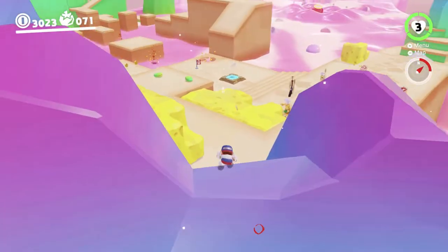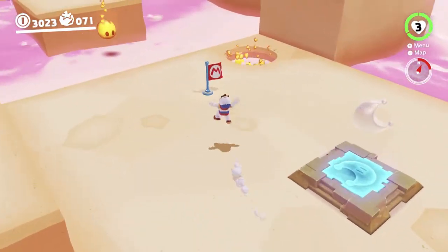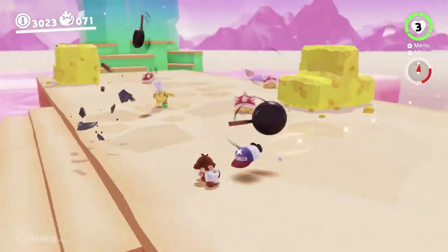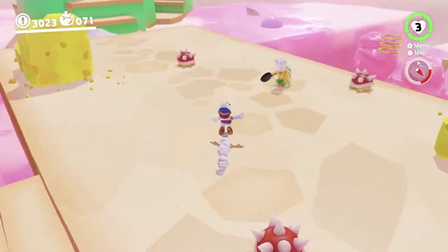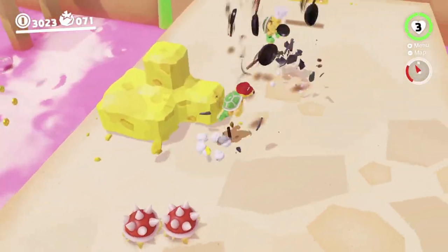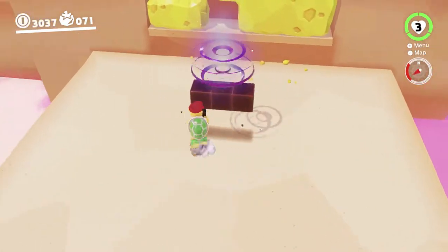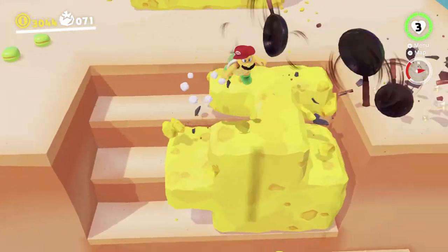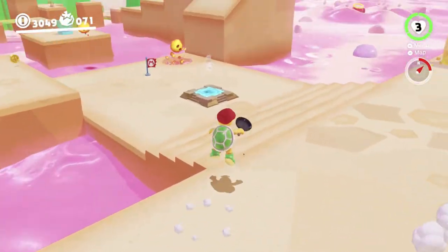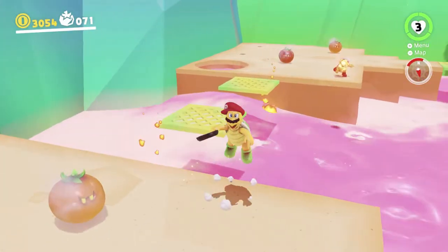We're gonna break these stairs with the pan bro. Hit the checkpoint — it doesn't make any sound if you hit a checkpoint you've already done, but it does actually checkpoint you. You will respawn at the last checkpoint you touched, so it is handy to do in some circumstances. We just want to break all of these so that we have a nice easy path to take. Some of the coins that we lost from dying are actually still here, so we can get them.